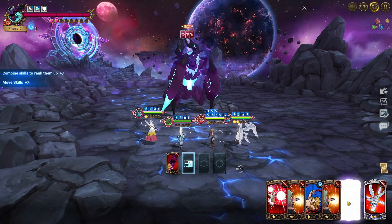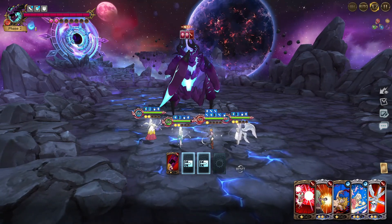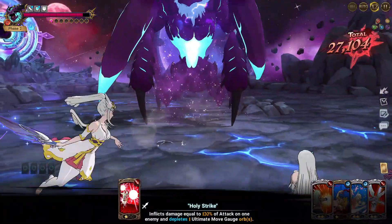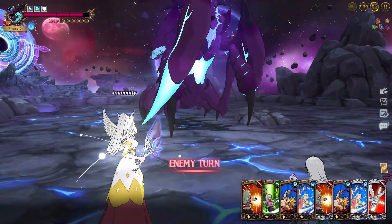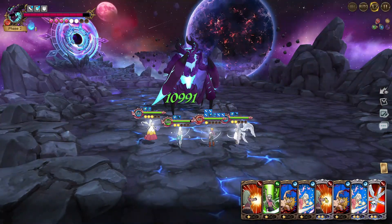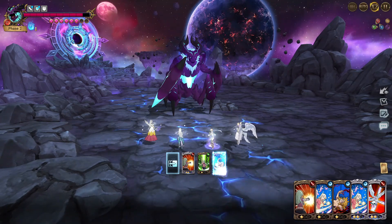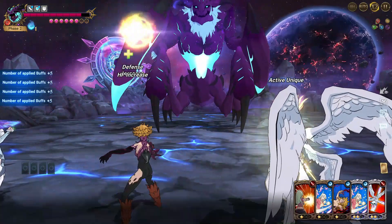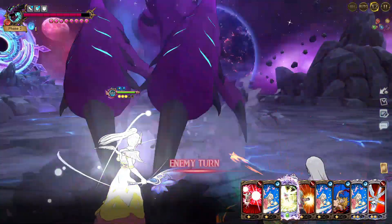Luckily we did get another attack card from Derrieri. I think we can already kill here with Derrieri. As you can see, I'm not working on the mission to attack with attribute advantage — this team can do it without that. This team is a pretty good replacement if you don't have the first team. 1.3 million — pretty good with only about five stacks. It's all about card luck — which cards you get. You have to work on the ultimate from Derrieri and also from Elet.